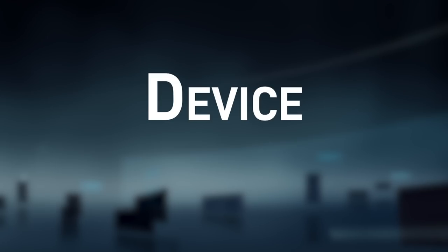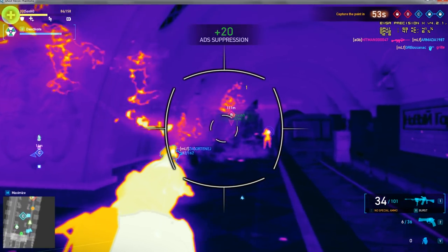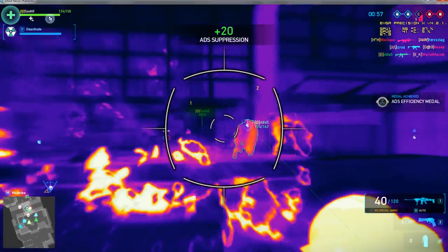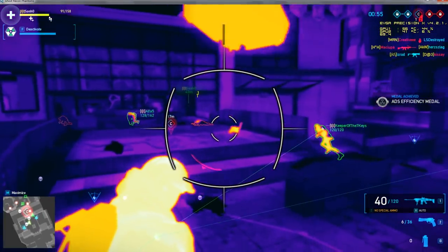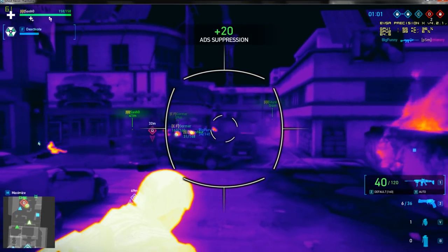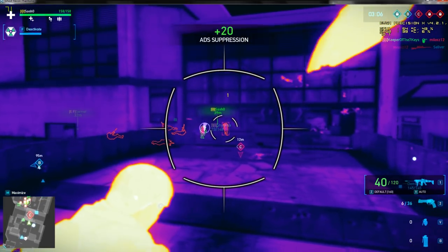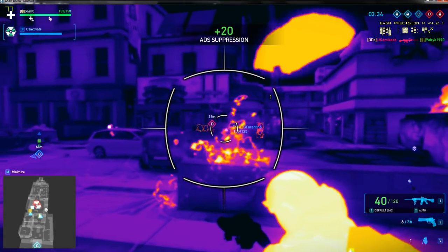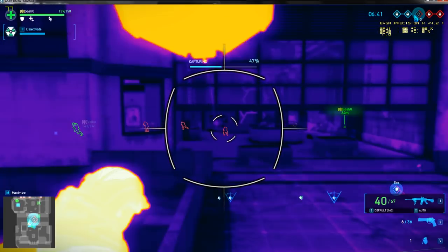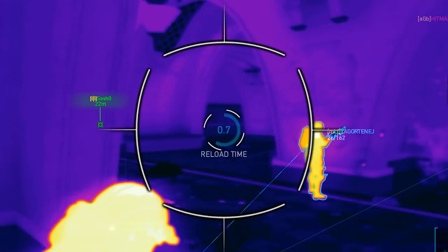Device Combos: Heat can be deployed at the same time with APS to facilitate a push. You can cover a friendly blitz and keep the enemy suppressed after a knockdown. Suppress the enemy and provide cover to a friendly blackout to bridge enemy lines and disable enemy devices. Scan can assist your aim by revealing enemies behind cover. Deploy heat and cover a friendly cloak to bridge enemy lines for a backstab.